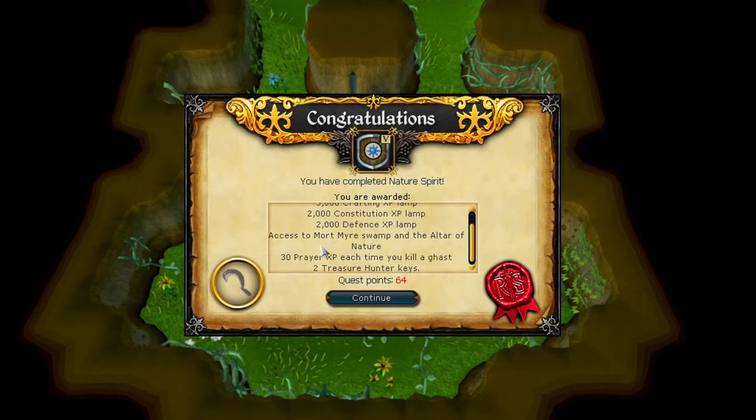We finish the quest, get a little bit of XP, and now we have access to the altar, which we'll pray at because that is a requirement for the easy Morytania diary.